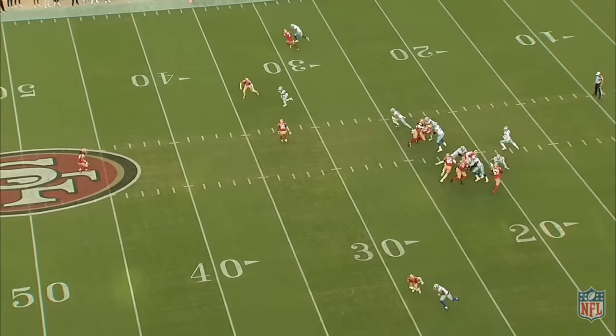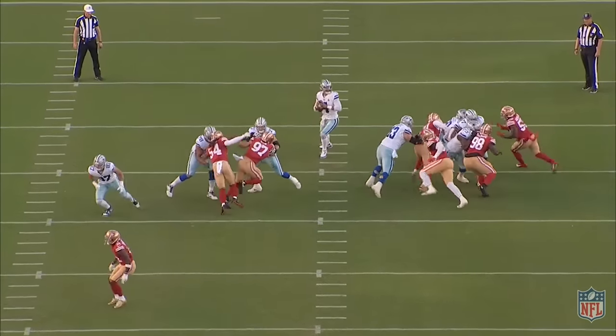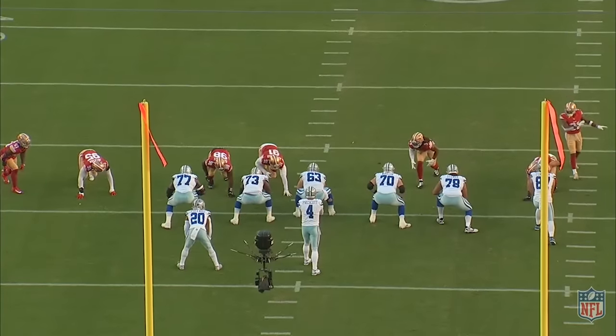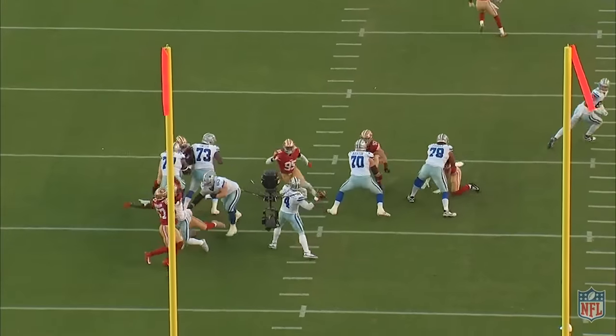The Cowboys came into Levi's Stadium with one of the highest scoring offenses in the league and mustered only 10 points, having four turnovers, and finding out they were playing a different class of team in the 49ers. The defense was able to shut down the run, totally negate CeeDee Lamb, and frustrate Dak Prescott all game long. So let's jump to the film and see how Steve Wilkes and company dominated the Cowboys.